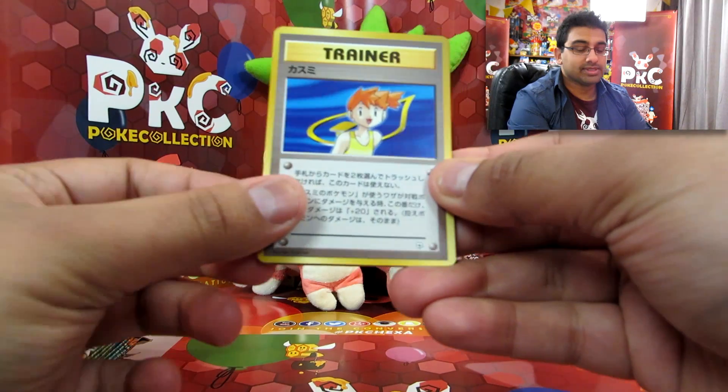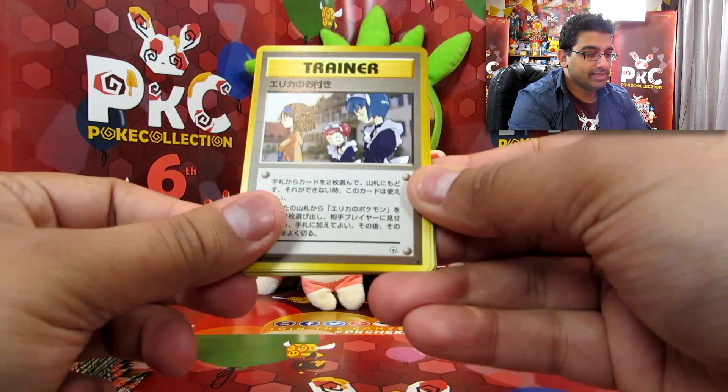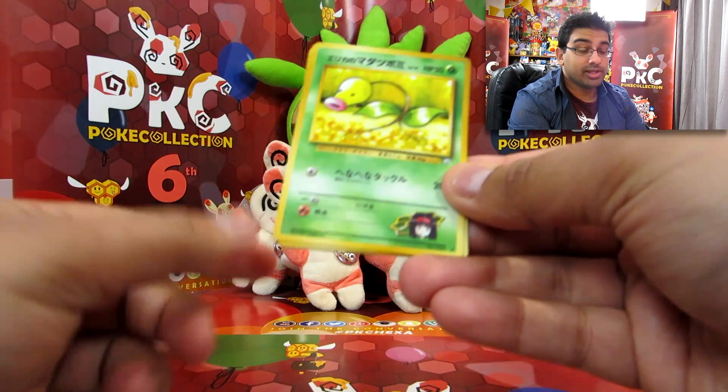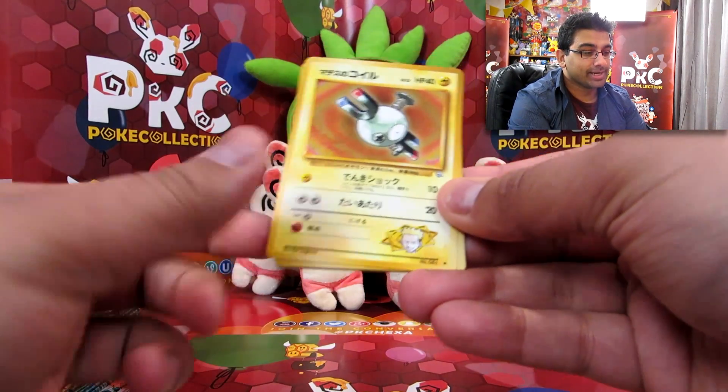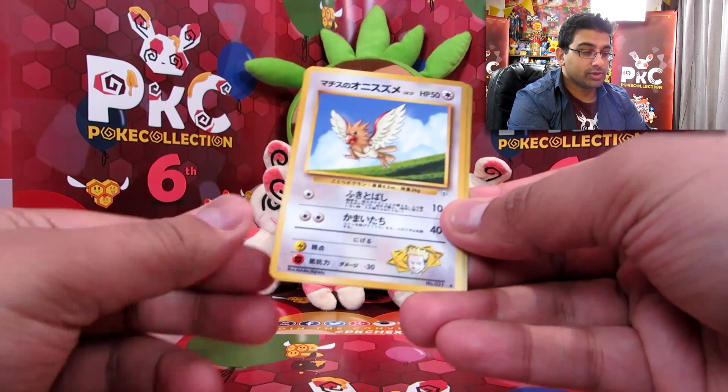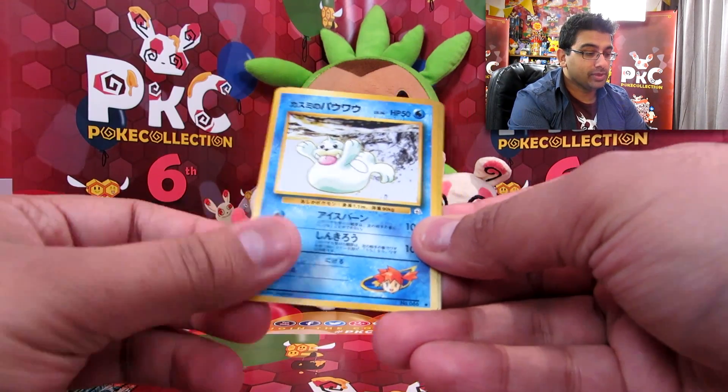We've got Misty. Bellsprout. Another Bellsprout. We've got a Magnemite. Pikachu — this is a cool Pikachu. We've got Spearow.